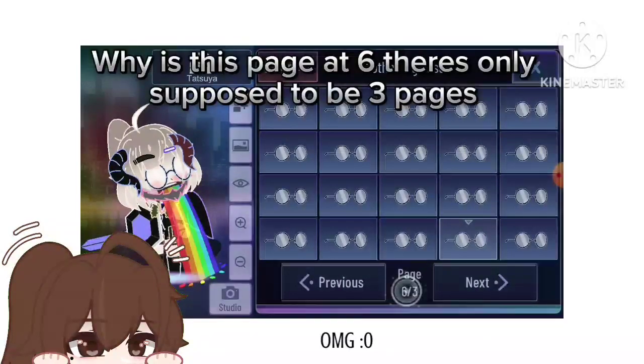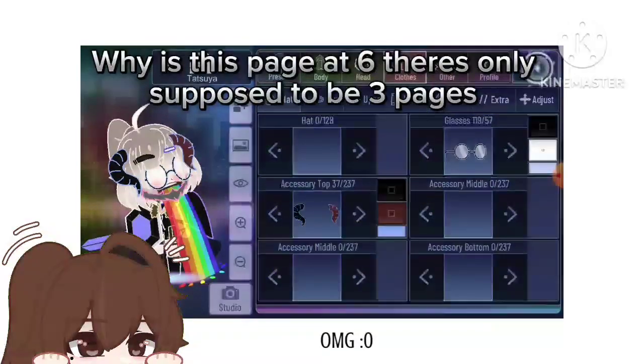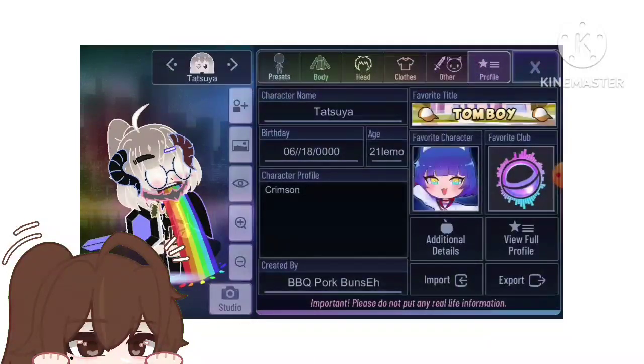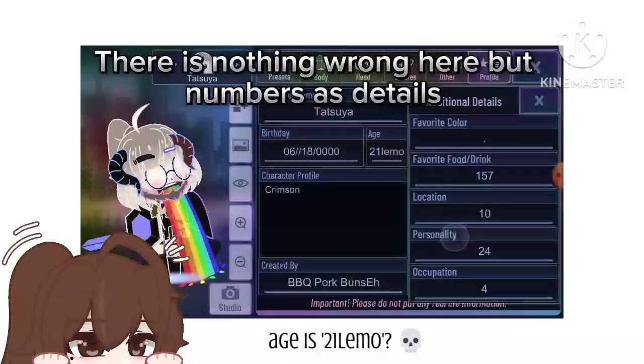Just look at the accessories — the glitch is only for the beard and the glasses. Why is this page at six? There's only supposed to be three pages. Let's look at the profile. There's nothing wrong here, but numbers as details.